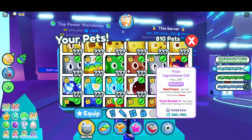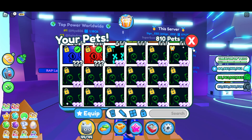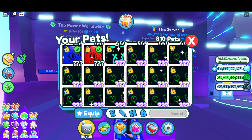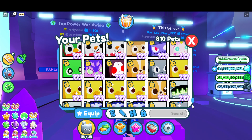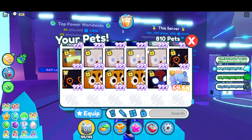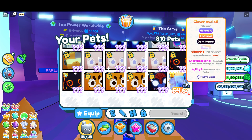I was also able to hatch a ton of secrets today — none that were rainbow, but I did hatch about 25 or so different secret unicorns. I also hatched a couple of shiny clover axolotl, and I was able to make a dark banner, which is really cool.